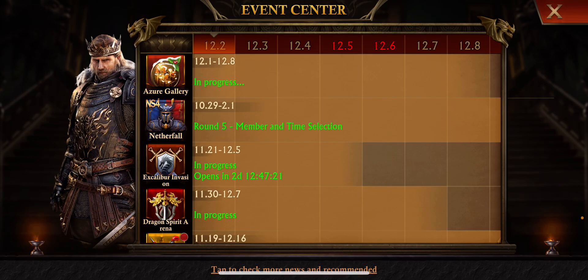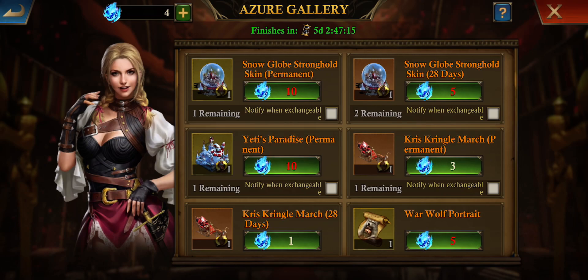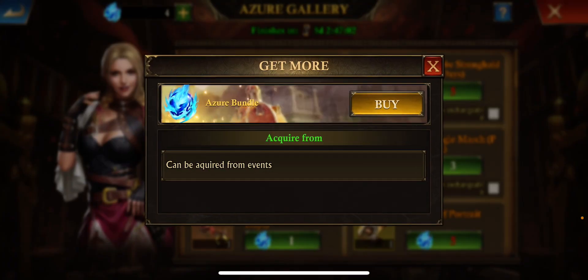Somehow I looked in here — normally I don't really give two stinks about what's in here, it's just whatever. But you click on Azure Gallery and boom, there's yet another way to get Christmas junk. So I was like, what? How do I get this? And you click on it and you realize...